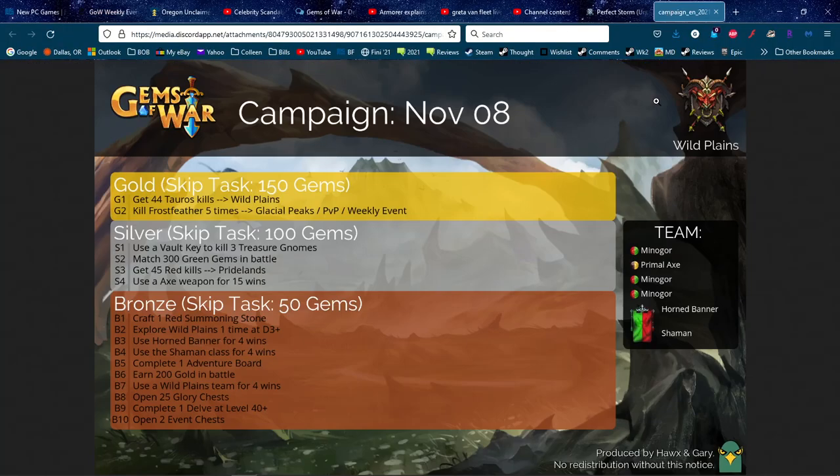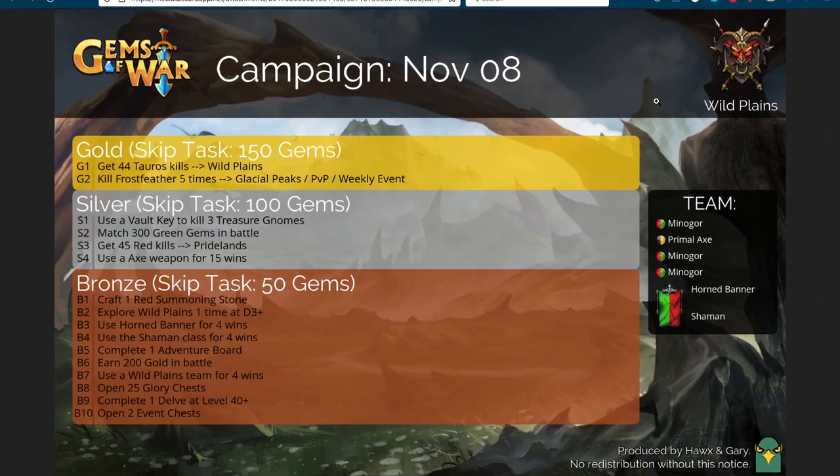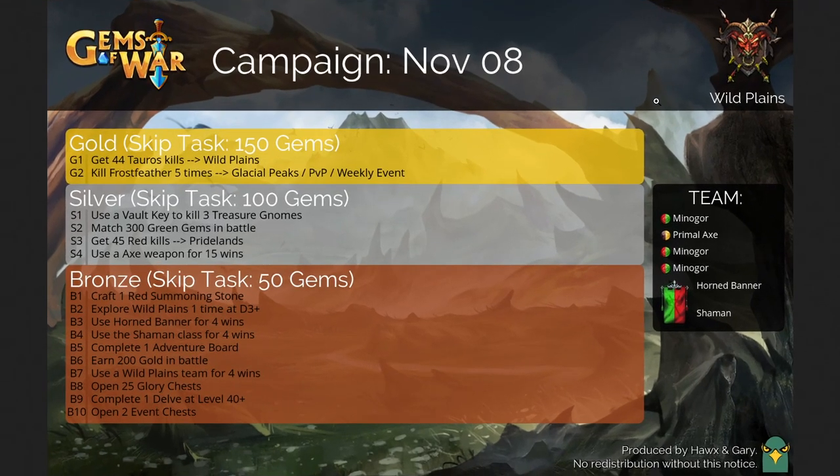For Campaign, we've got some fun stuff. Gold task: get 44 Tauros wins — you can do that in Wild Plains. Kill Frostfeather five times, which the weekly event is probably the best place to do that. For Silver tasks: use a Vault Key to kill three treasure gnomes, match 300 green gems in battle, get 45 red kills, and use an axe weapon for 15 wins.